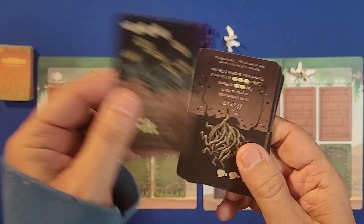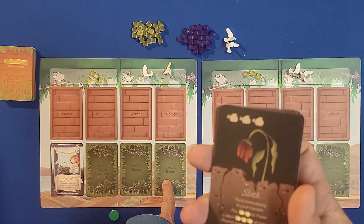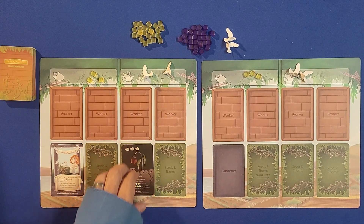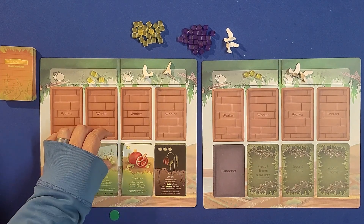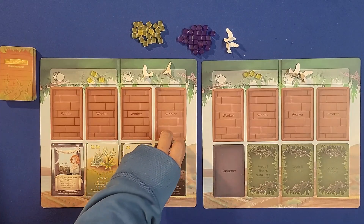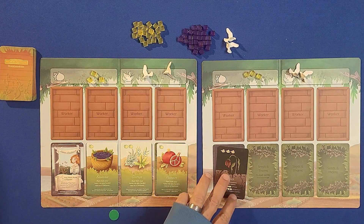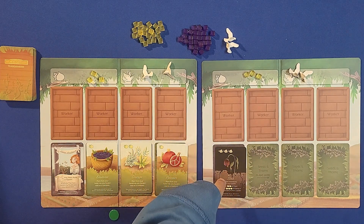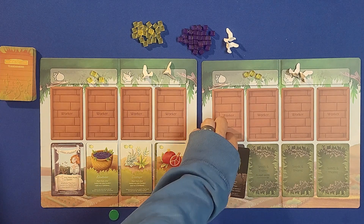Over here are what are called thorns. Anytime you draw one you'll immediately plant it in your garden — put it to the right, and as you're planting things you continue to move these down. This game has a unique mechanic called creeping: as you plant things in your garden, the thorns shift over to the player next to you. The game goes counterclockwise. To get rid of thorns you prune them, and you can actually prune other people's thorns. You can also add workers and plants to other people's gardens to get bonuses.